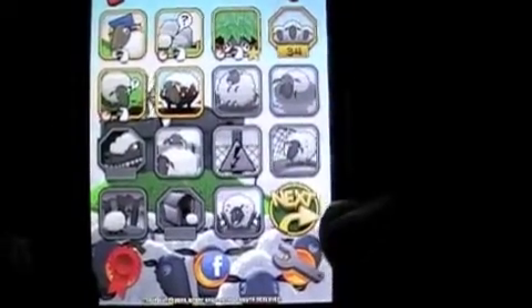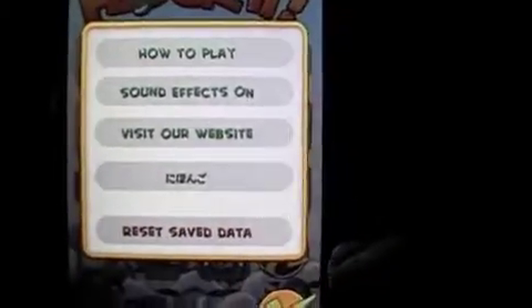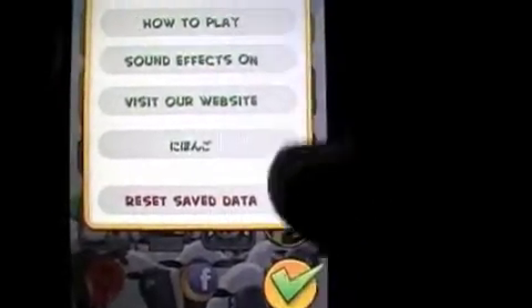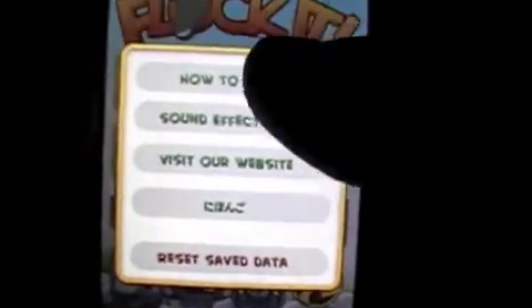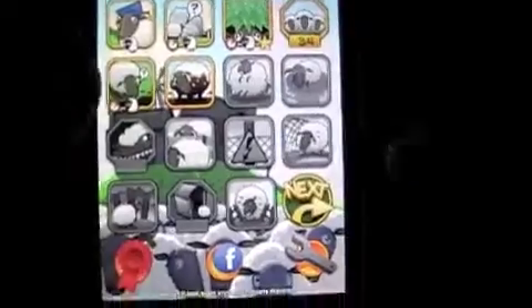There are different levels of play and there are many maniac mini games inside of the game. You have your nav bar down here to control these things. You can check out how to play. Basically, you use your finger to herd — your finger is the cowboy on the horse, per se.